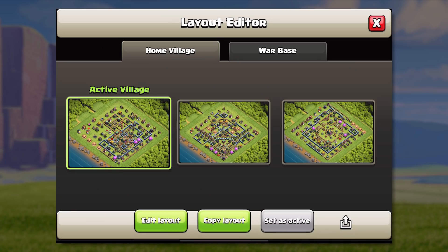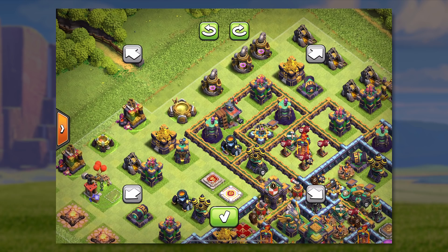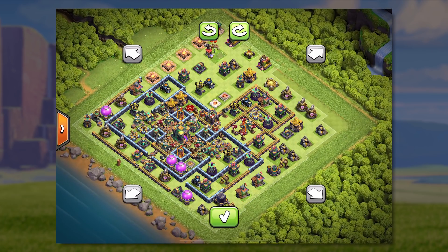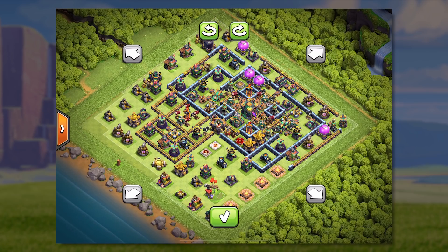One more thing we're going to do with this update is allow you to rotate your base layouts. If you've been editing layouts, sometimes you've probably felt that it would be really cool to refresh the look of the space by rotating it. Now you can do that, 90 degrees at a time.